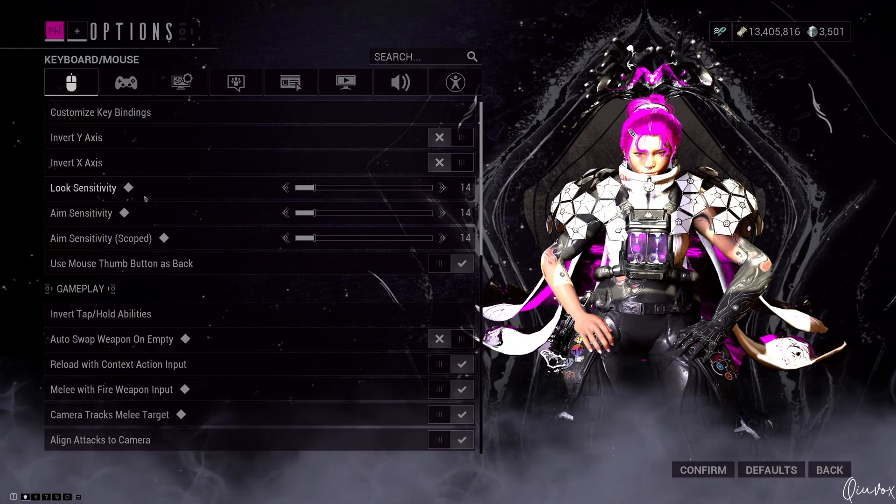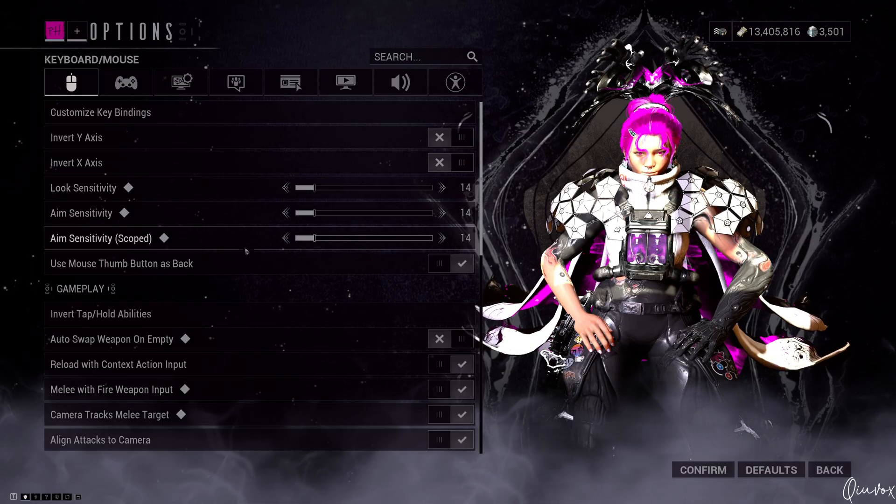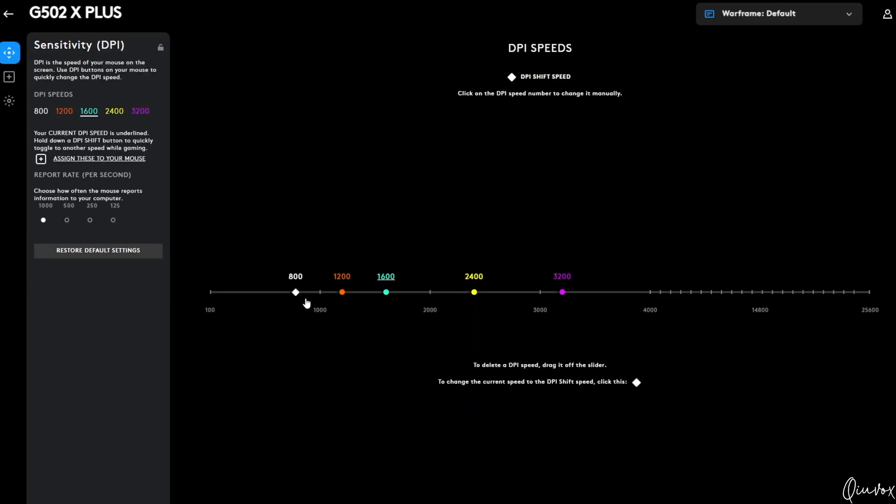Turn off the invert if you want, and the look and aim sensitivity with the scoped are 14, because I'm running with 1600 DPI.